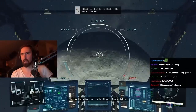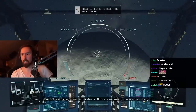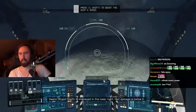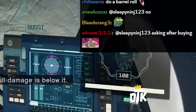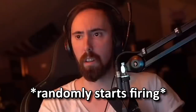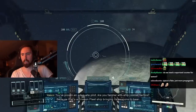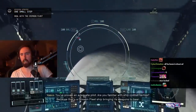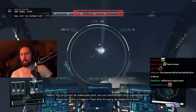Let's turn our attention to the shields. Try adjusting power to the shields — notice more power increases their strength. Shield health is displayed in the lower right, hull damage is below it. You've proven an adequate pilot. Are you familiar with ship combat tactics? Because that's a Crimson Fleet ship bringing its weapons to bear.